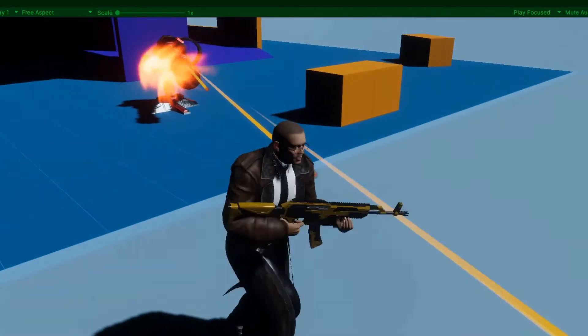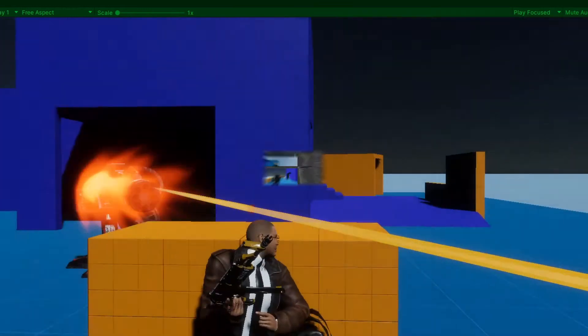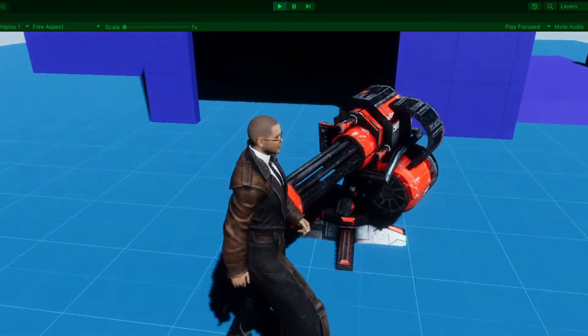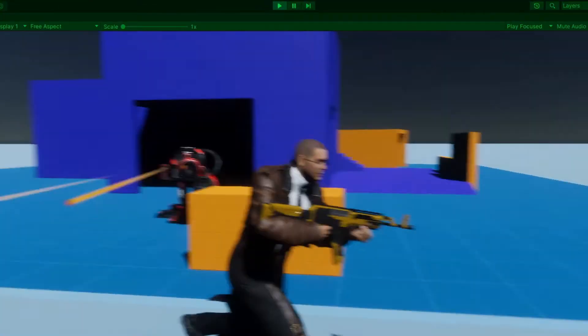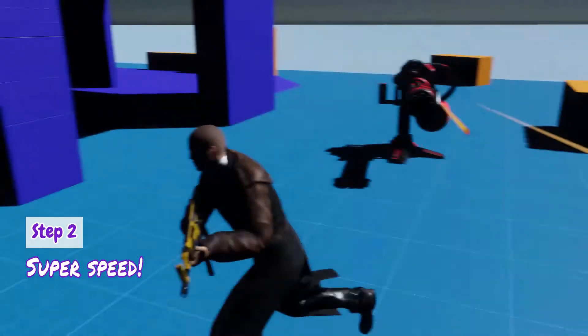I should do a thorough video about creating a turret AI down the road so I won't go into too much detail. The turret is set up with a trigger sphere collider. When the player enters it, the turret rotates to face them and while rotating does a sphere cast. If it hits the player it begins firing in its forward direction. With the turret setup done, it's time to begin super speed.